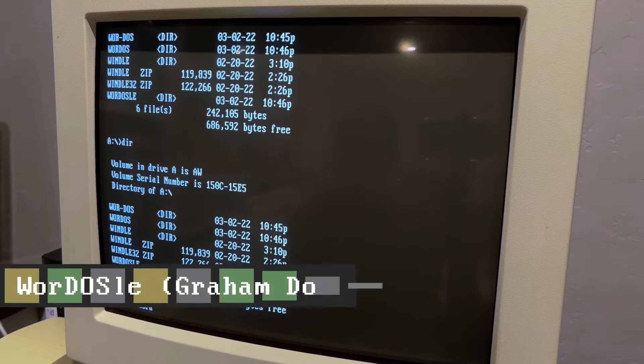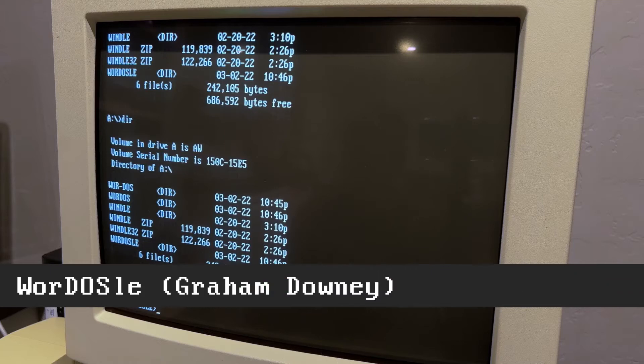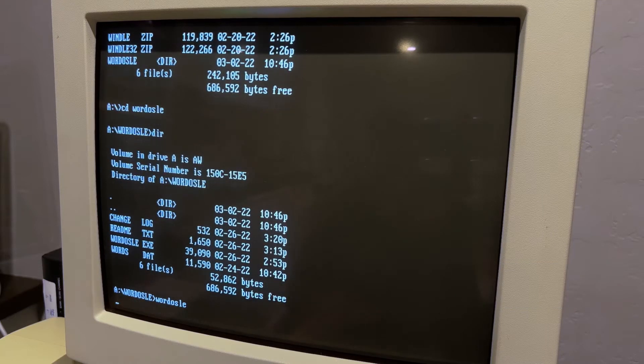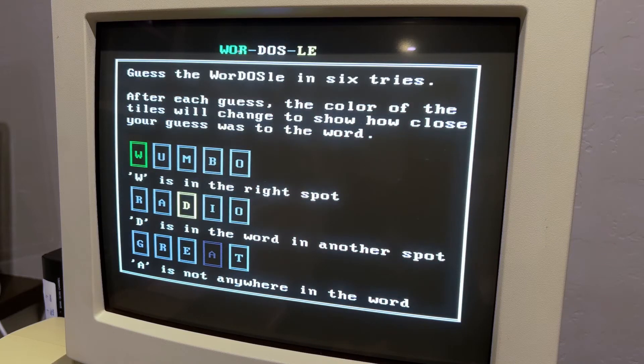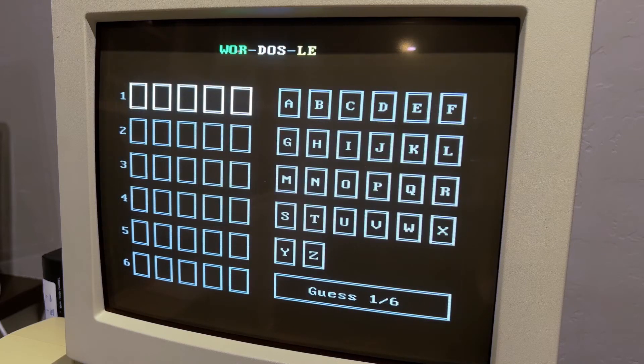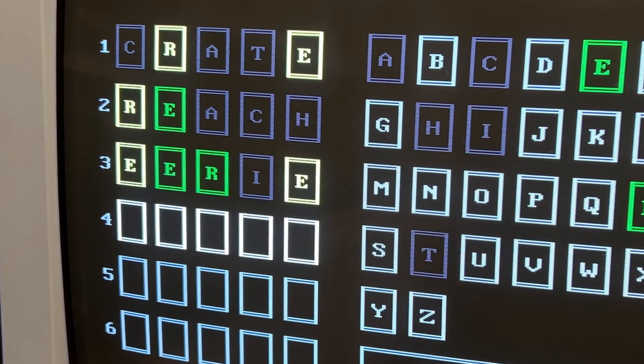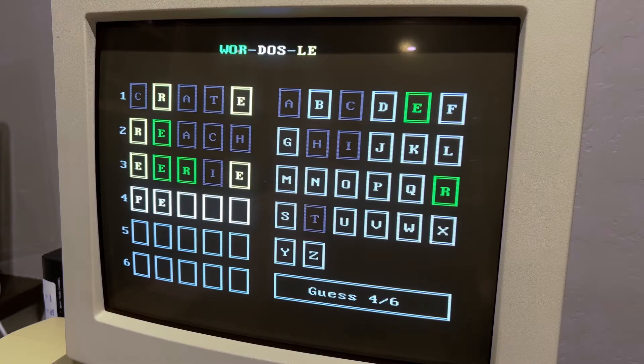The first of these is WordDOSL, and it's only 52k. No color display? No problem — there's even a monochrome option. The behavior of the highlighting isn't quite correct, and it does have the same double counting bug that WinQuest has.